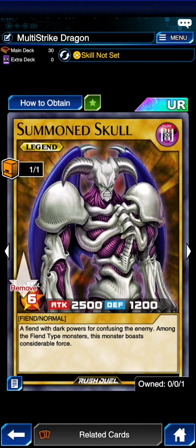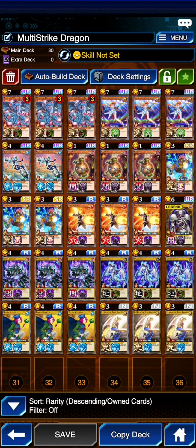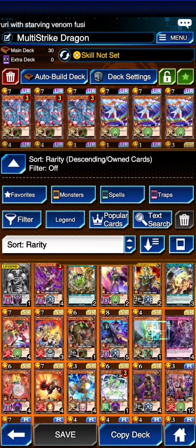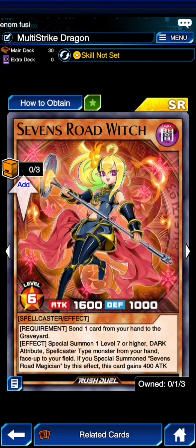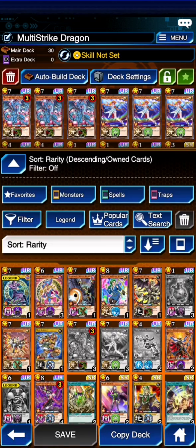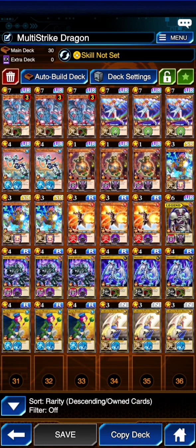Our one Legend card is Summoned Skull, because he is literally Dark Magician except he only requires 1 tribute instead of 2. The only reason to play Dark Magician is if you're playing Dark Magician Girl, but then you have to rely on drawing Dark Magician early so that your Dark Magician Girl is 2,500 and not just 2,000. I didn't like that idea of having to rely on luck. There's also Sevens Road Witch, which sends a card from your hand to the graveyard to special summon a level 7 or higher Dark tribute spellcaster monster from your hand, so that would summon out both Dark Magician and Sevens Road Magician. But in this build, going with the best cards we have access to, I'm going with Summoned Skull.